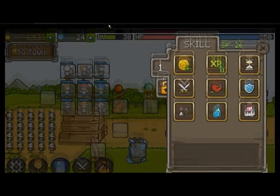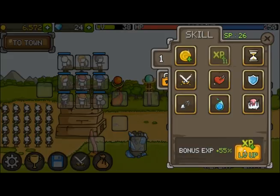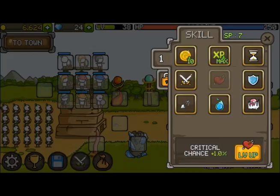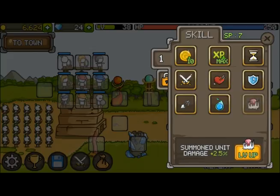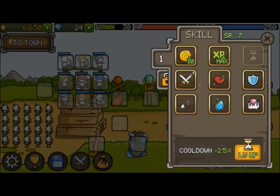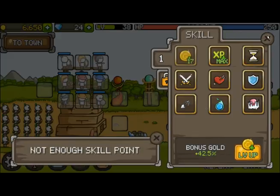I didn't upgrade any stats because I just left it on for a couple of hours. Let me go ahead and max that out and get that to 10. Damage, attack speed, MP, critical chance, summon unit damage, passive, defense, and cooldown — I'll just get extra gold too.